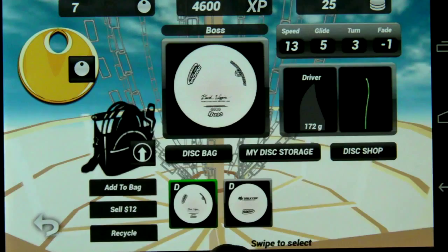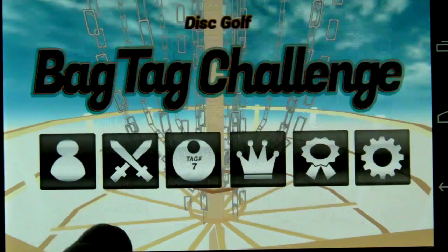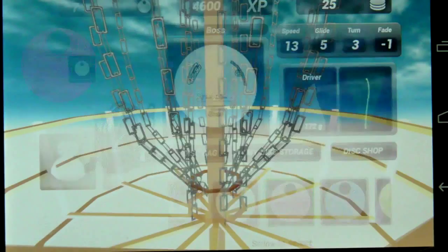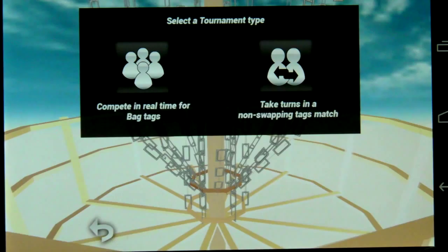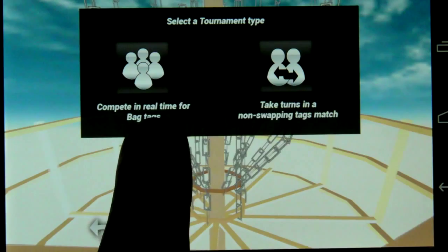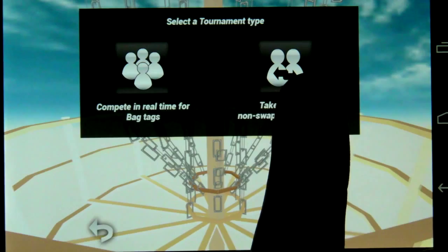You can also change your bag tag — I'm going to select pink here. You'll notice that when you play a real-time game or a turn-based game, you'll be able to see your customizations in your disc bag. You'll have to play real-time to fight for the bag tags, so if you want to fight for bag tags, make sure you play real-time matches. A non-swapping bag tag match for lowest score is the taking-turns mode.